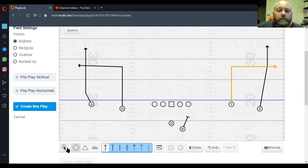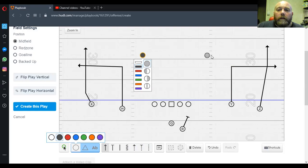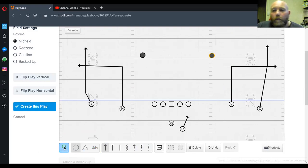Because these safeties are too high, we want to break those safeties off so they're going to come down and chase us. That's what we're trying to do. We want to keep the safety occupied with the deep threat, and we also want to attack that spot where he's vacating.